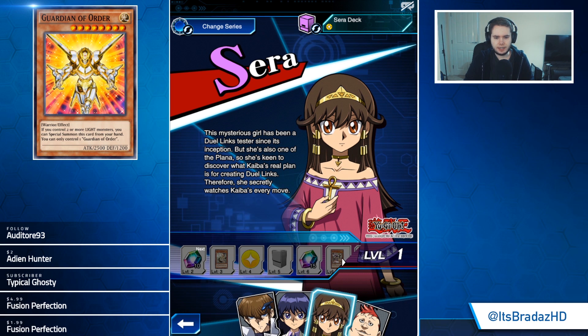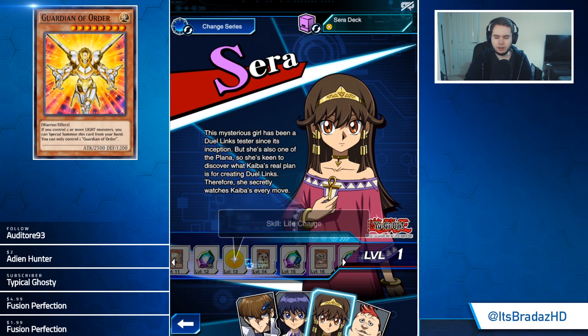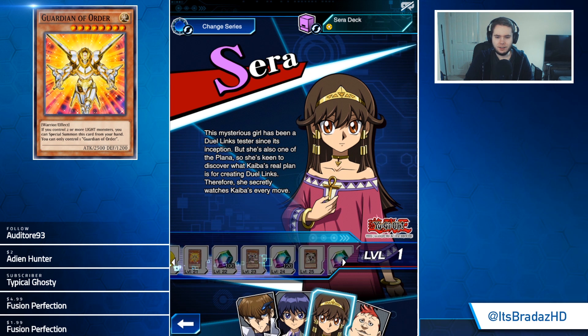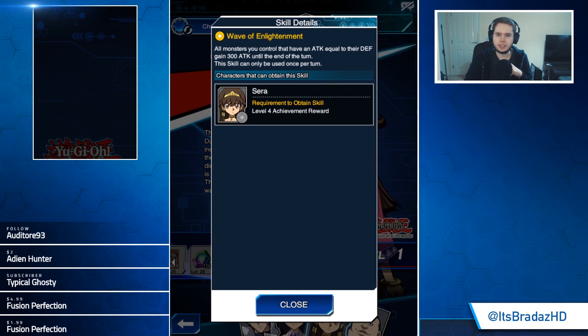We have her skills: Wave and Lightwave is a pretty good style of skill. Then we get Life Charge, and Afterlife Lockdown. Let's look at her good skills — her exclusive ones. Wave and Lightwave: all monsters you control that have attack equal to their defense gain 300 attack points at the end of the turn. I think this is going to be a very cheesy skill. It's once per turn, not necessarily once per duel, which is kind of like a Beatdown for very specific monsters — some decks might become very tilting.